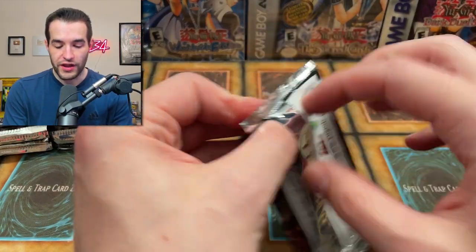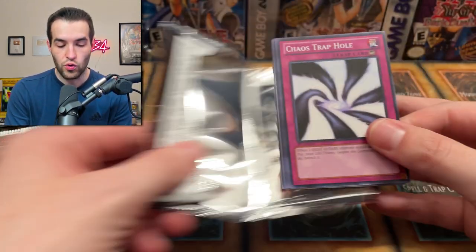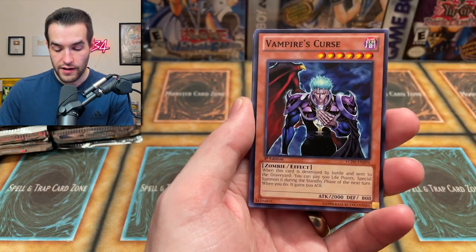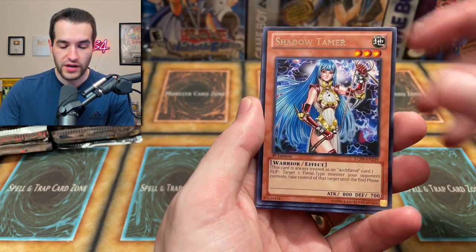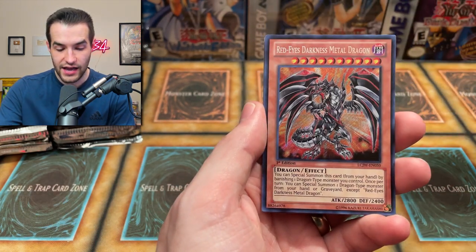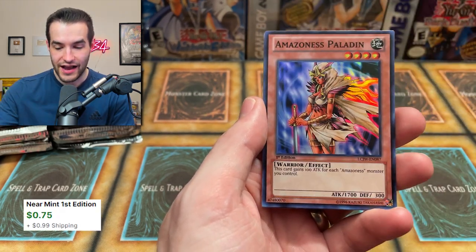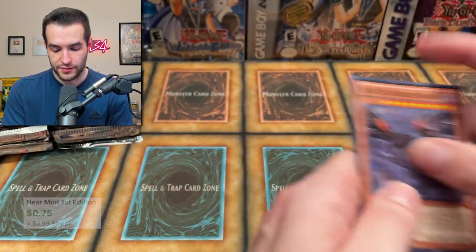Next pack — we have 35 packs today, this is going to be a long video. Chaos Trap Hole is a pretty good card. Ryukoki, also pretty good. Vampire's Curse — there's an ultimate rare of this that I own. The Shadow Tamer. Trade In Ultra — this is good for blue eyes. And Red Eyes Darkness Metal — this is a sick card as well. What an amazing secret. And an Amazonist Paladin super rare. And Spell Reproduction. Wow, this is a good start.